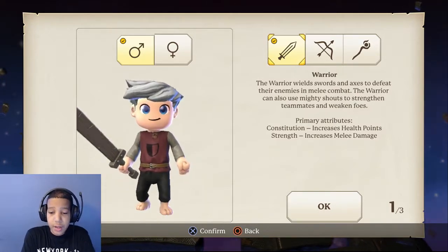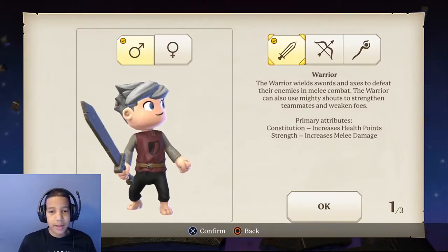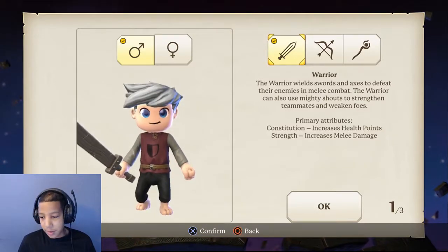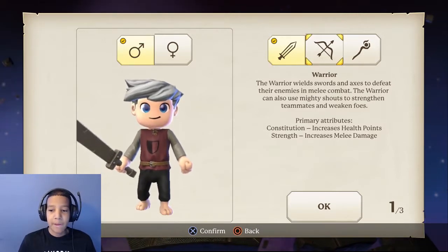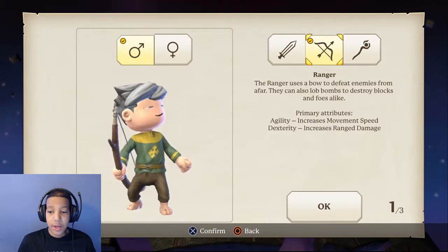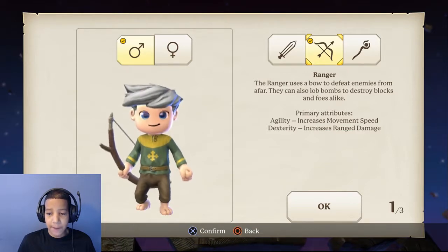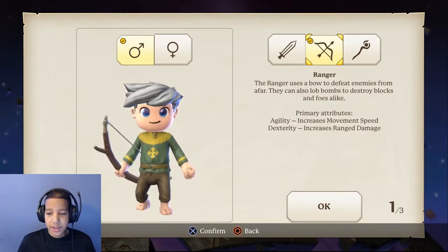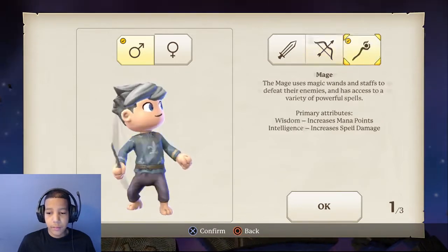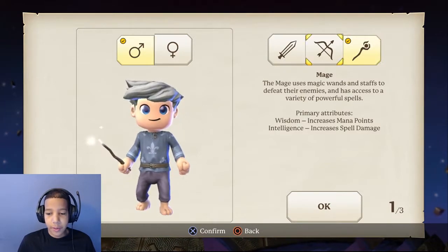Like I was saying, I was about to record and the camera was looking horrible so I had to go to the settings — that took me another 10 minutes. The Ranger uses the bow to defeat enemies and can lob bombs to destroy blocks. Agility increases movement speed and dexterity increases ranged damage. I might make a little bit of each later.